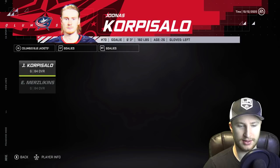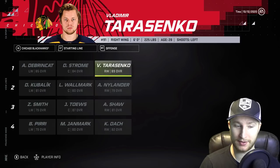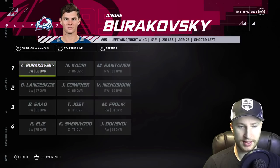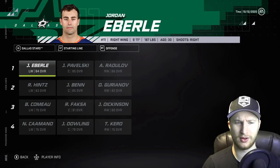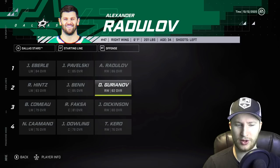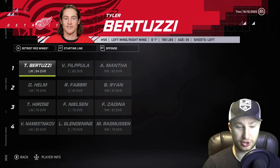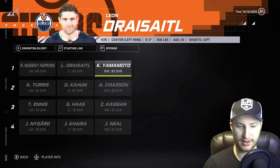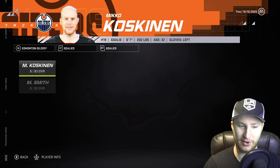Bergeron's going to be playing for the Columbus Blue Jackets with Dubois and Atkinson. No defensemen picked up, and they are going to stick with Corpy Salo and Merzlikens. It looked like Calgary did not pick anyone up, but Chicago picked up Vladdy Tarasancho, so that's pretty fire. No defensemen, and they are going to stick with Malcolm in the net. Seems like nothing from Colorado here — that seems to be their regular lineup minus Nate Mack. We've got Eberle playing for the Dallas Stars.